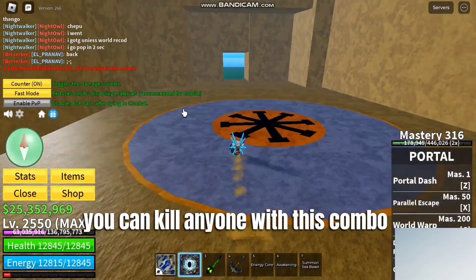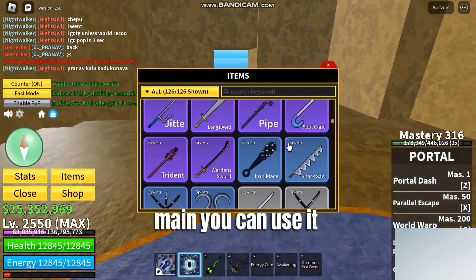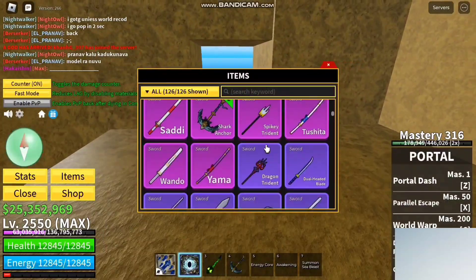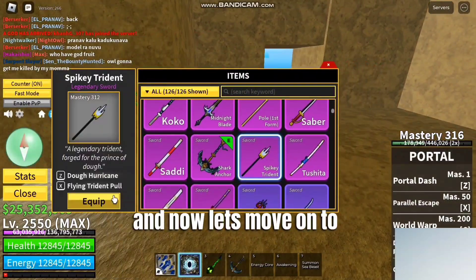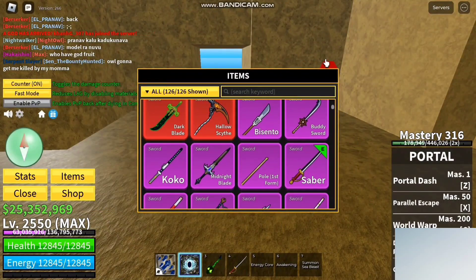You can kill anyone with this combo too, so if you are a Shark Anchor user you can definitely use it. Now let's move on to our third combo, which will be Saber.